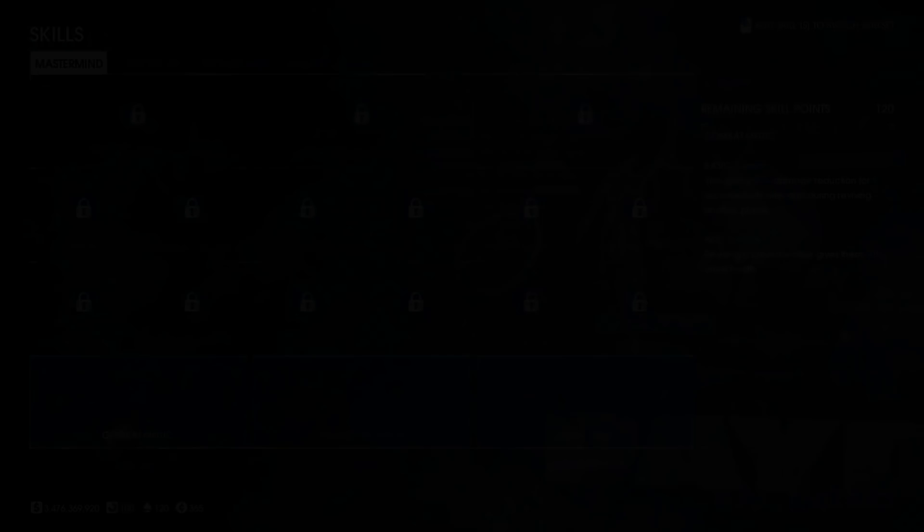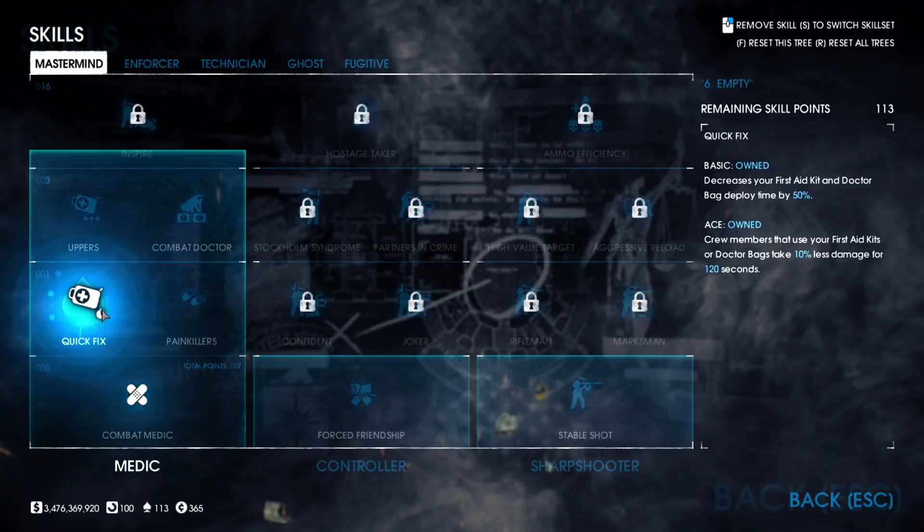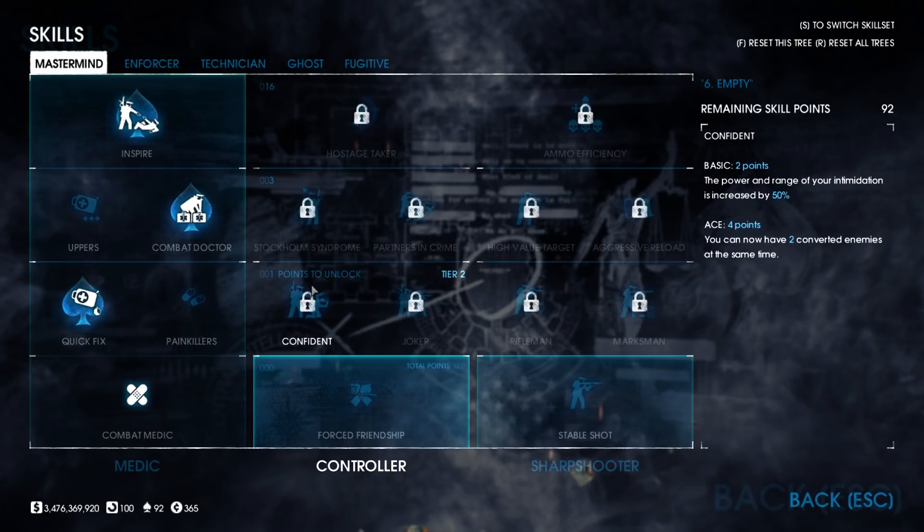In Mastermind we take medic skills up to Inspire Ace, grabbing Combat Doctor Ace on the way, for our two doctor bag deployables. Next we take full Joker skills for the extra manpower along with the speed and health boosts that come with it. With the recent change to Joker skills on PC, these will become one of our variables when looking at other options.